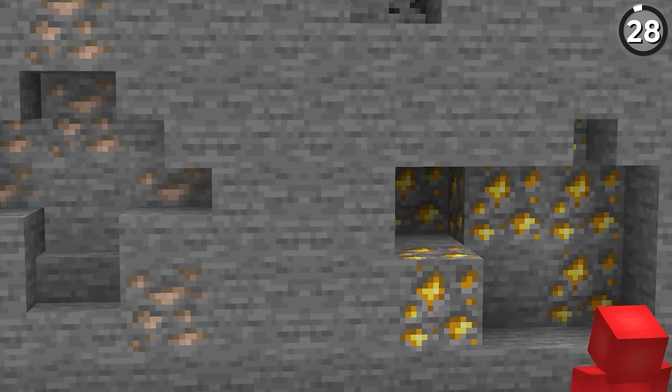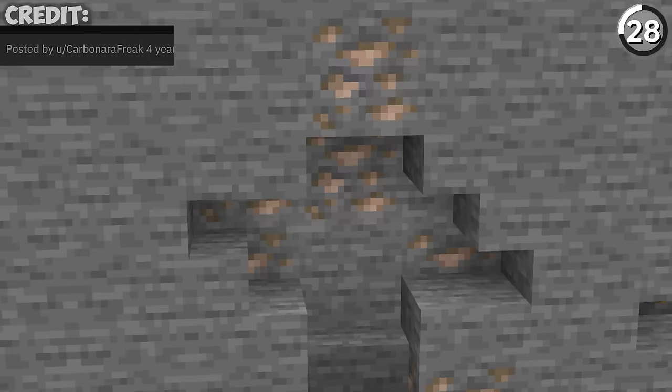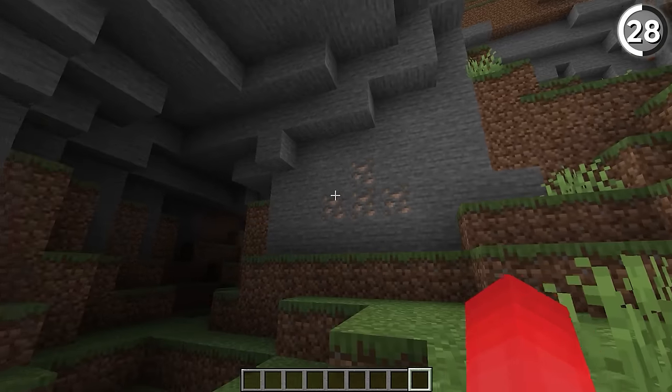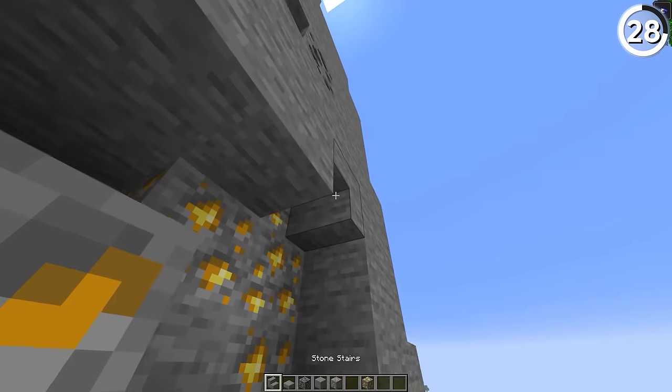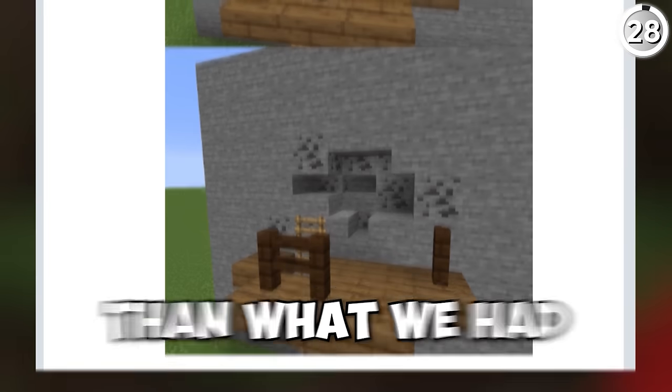By just using a couple of stone slabs and stairs, we can redesign our mine to look so much better. These different layers of depth actually make it look as if someone mined there, instead of just leaving a smooth wall of ores and rocks. And while there's no way to make ore slabs in the game, if you cover them up just right using plain stone, you can at least make pretend that there is.